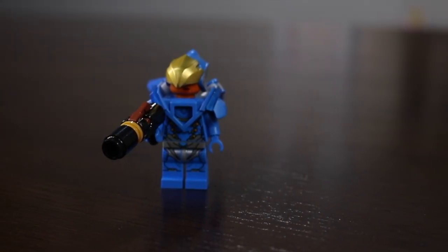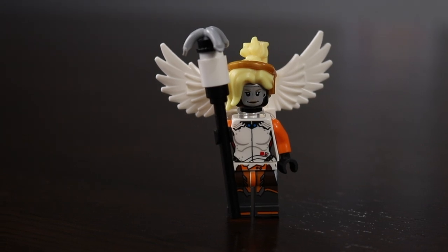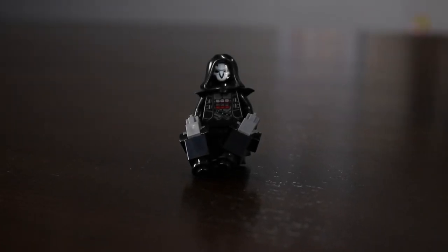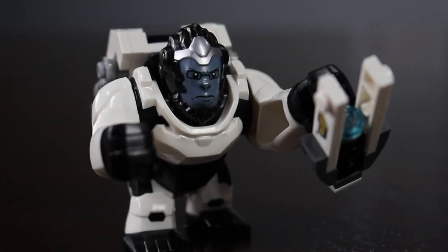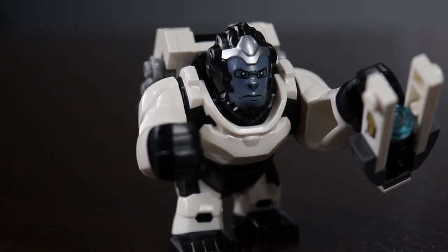This is Pharah with her little rocket and her wings. This is Mercy with her blonde hair and big white wings and healing staff. This is Reaper with his cloak and his two shotguns. This is Winston, the big ape, with a jet pack that can help him get around the maps, and he has an electric gun.